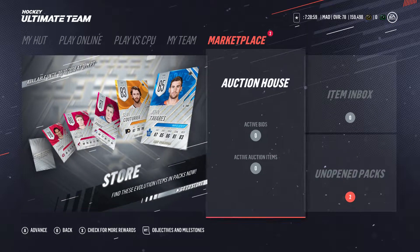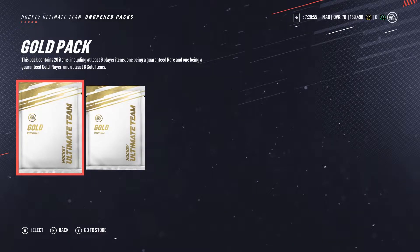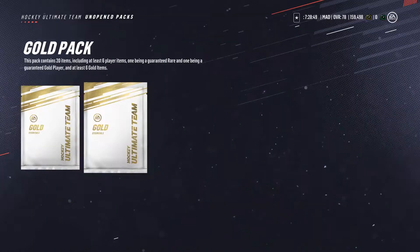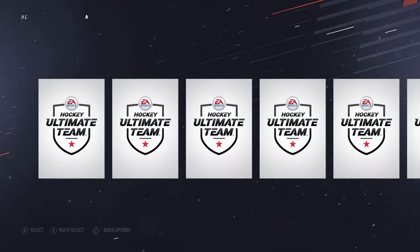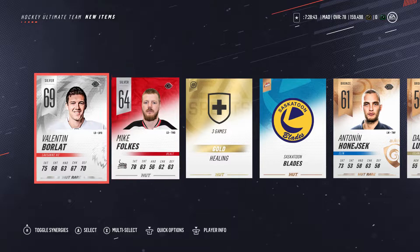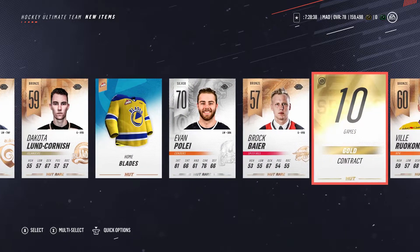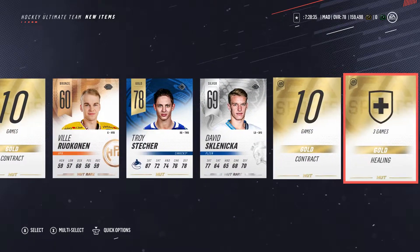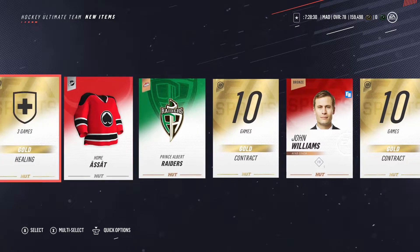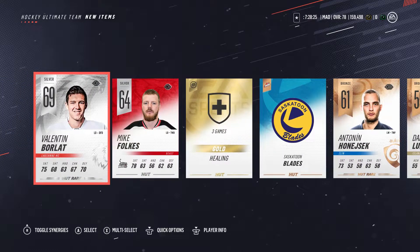I guess this is the first big opening. Let me open up my pre-order packs — we got two gold pre-order packs. I feel like it's already been three weeks, I don't know why I only have two. Let's just open these up real quick. Okay, let's see — gold packs, you can get literally anything now. A bunch of bronzes... Troy Stetcher as our first gold player.